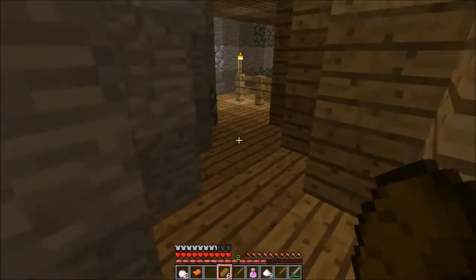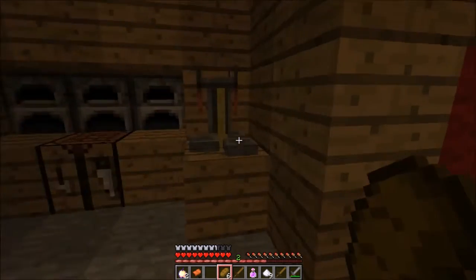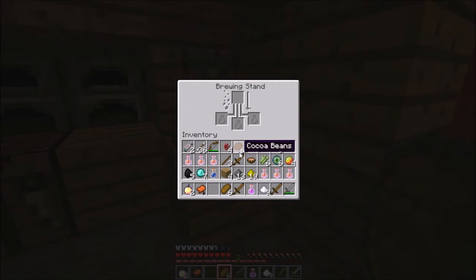I forgot — I have to craft that Potion of Swiftness so that I can go faster. So it seems like water bottle, water bottle, water bottle, and sugar. Then we need to add the sugar to the brewing stand. After this gets done — Awkward Potion.